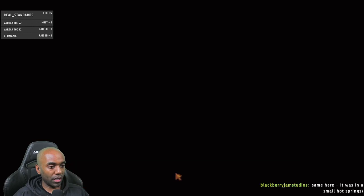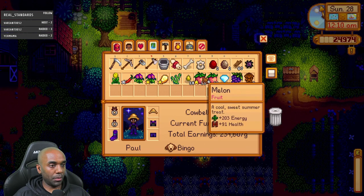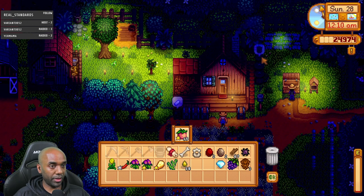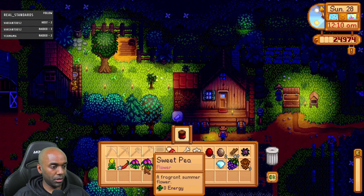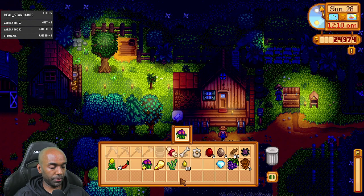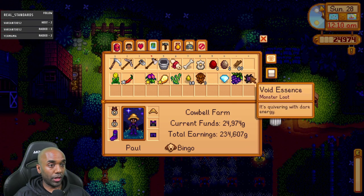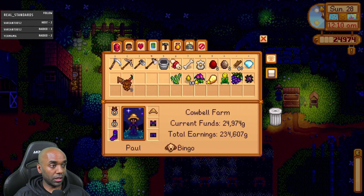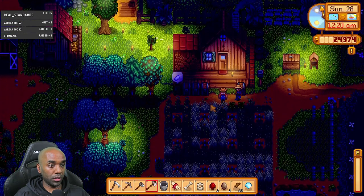The glow of summer has faded now and the moonlight jellies carry on toward the great unknown. If they're going south, that'd be Ginger Island, wouldn't it? It is now 12:10 AM. I'm going to sell these melons and try to get organized. I'll save a sweet pea for Leah and start gifting her some stuff. That's for the wizard, for Vincent, diamonds for Gunther, for Evelyn, for George, for Leah, and for Lewis. All gifts sorted.